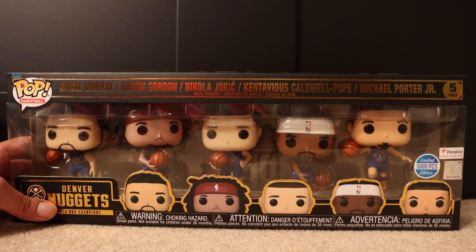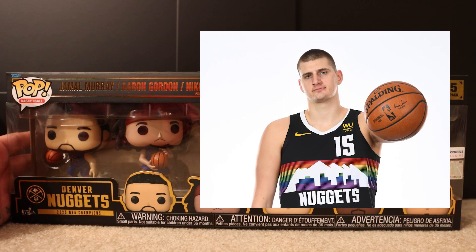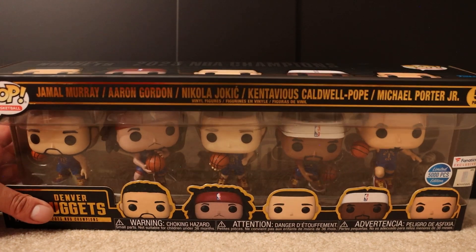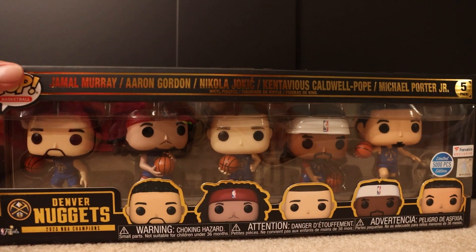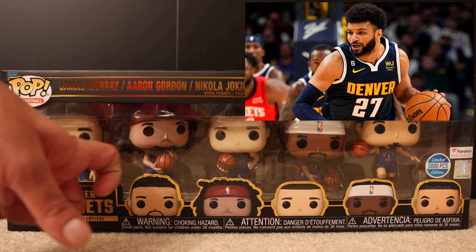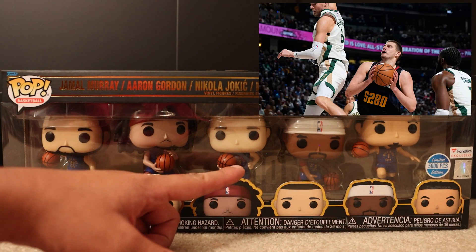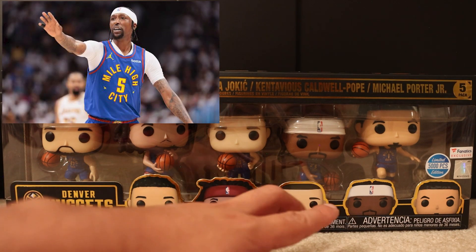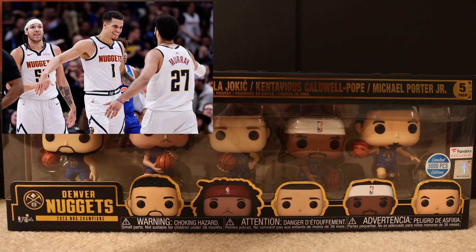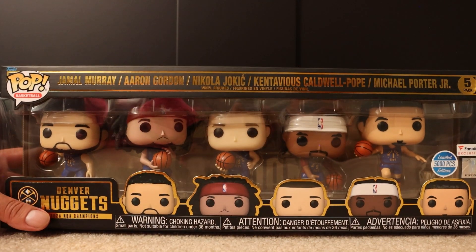It is a beautiful pop, especially because their city edition jerseys from a few years before were this beautiful black and rainbow color — my favorite jersey — and this just looks so much like it. It is such a gorgeous pop. On the left we got the gorgeous Jamal Murray — please sign him. Aaron Gordon of course. We got Nikola Jokic the MVP. We got KCP right there, and on the far end we got MPJ, Michael Porter Jr. I love the stances of all these — I love all of them and I am just so happy to get this pop.